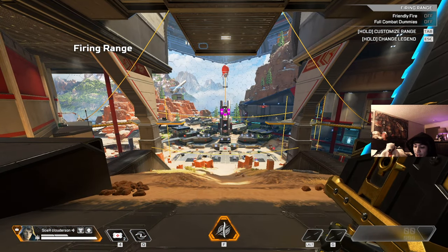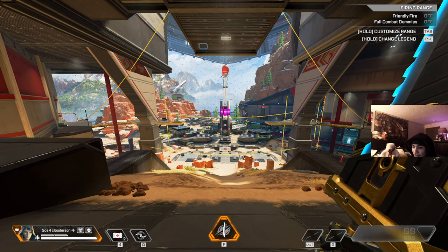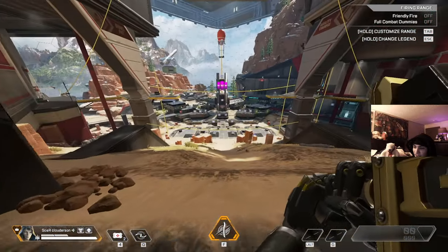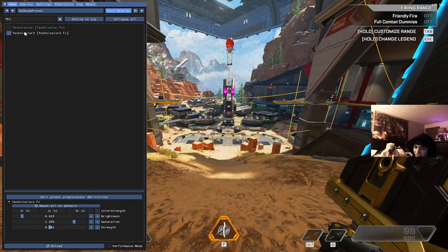Right now I have ReShade on, but I'm gonna turn it off — three, two, one. That's what it looks like without it. Look how gray it looks — I can't believe I was playing the game like this. I leave it on because it makes the colors pop.